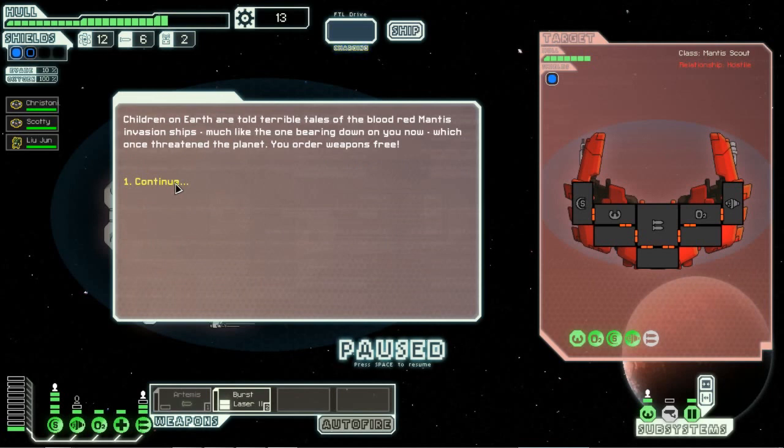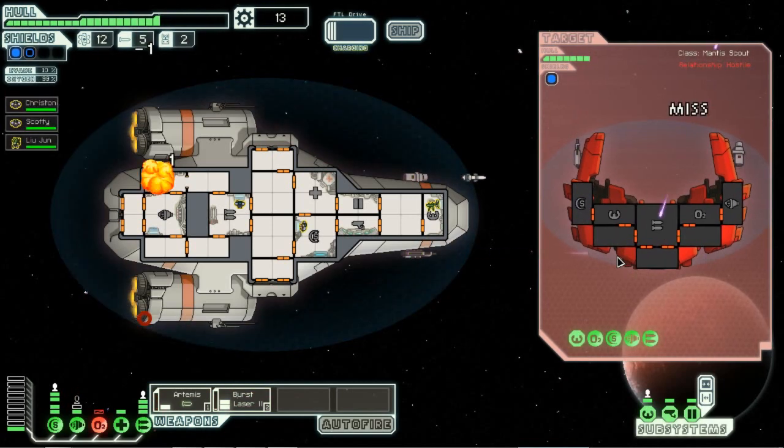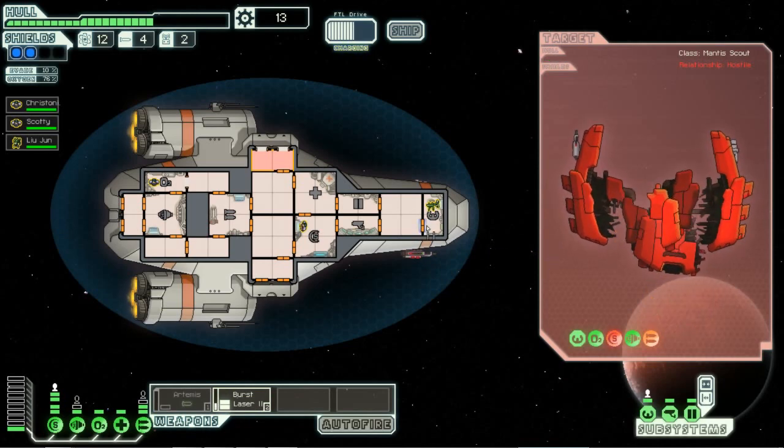Children of the Earth are told terrible tales of the blood-red mantis invasion ship, much like the one bearing down on you now, which once threatened the planet — you order weapons free. So we're actually the one initiating the attack, that's funny. Missile to the shields, this could be killed pretty fast, looks pretty weak. We'll send Christonian into the oxygen chamber. They're fully disabled — power down the Artemis because we don't need it. We'll use our burst lasers on their shields and we shouldn't miss. Straight up kill.